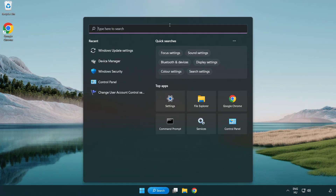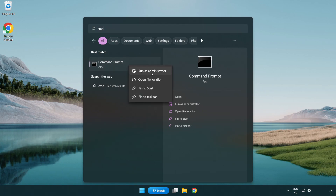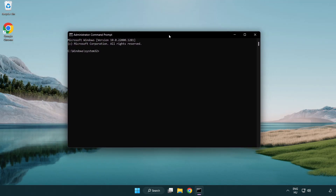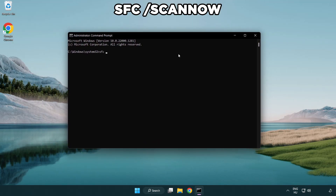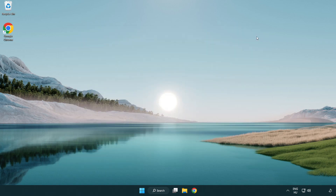Click the search bar and type 'CMD'. Right-click Command Prompt and click Run as Administrator. Type 'sfc /scannow' and wait for the scan to complete. After completed, close the window and restart your PC.